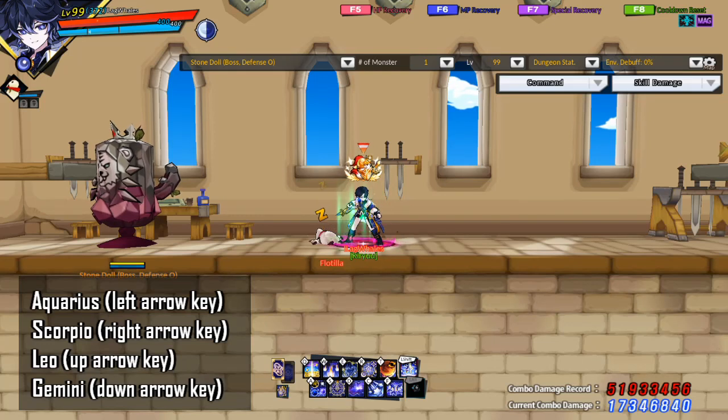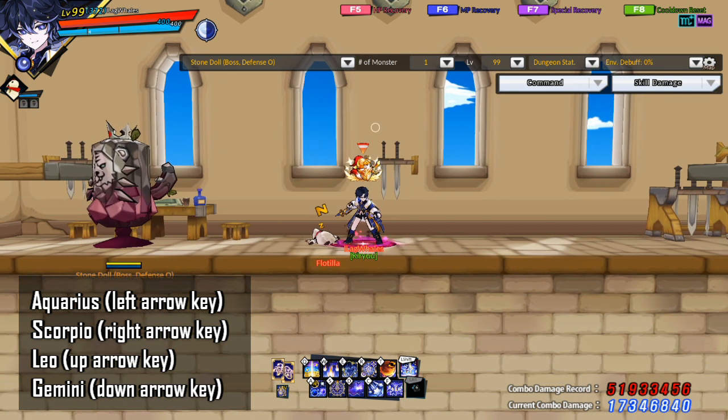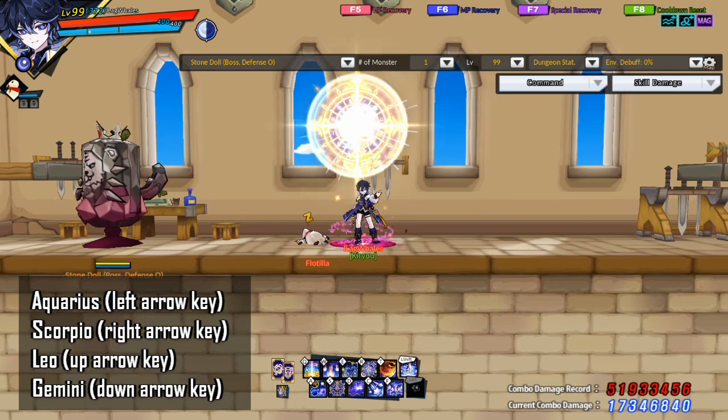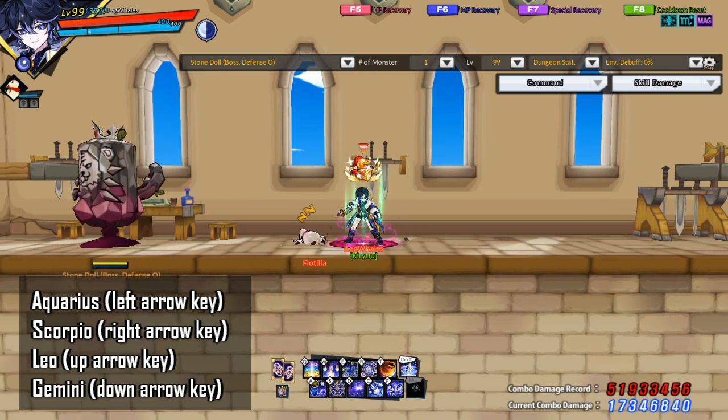For Celestia's circulation system, you press the V button to activate it, then press one of the arrow keys to pick a card to activate. You can select up to two cards and switch the cards you're using at any time. Depending on the cards you pick, you will get different effects.